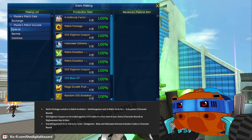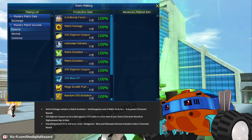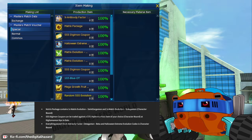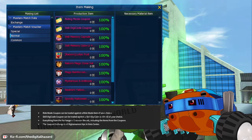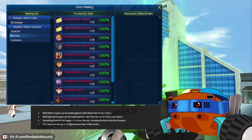These are your green matrix evolution and your blue matrix evolution for your Gargamon Shin and your Securimon Shin. And these are normal trading for your average items - your more lower end ones: your riding box coupon, your skill Digicode box coupons, skill memory capsules for the other data stuff.